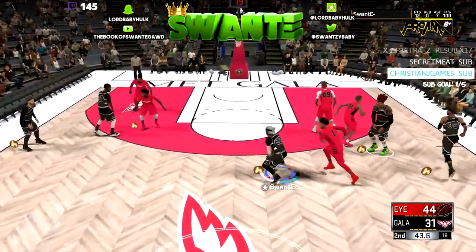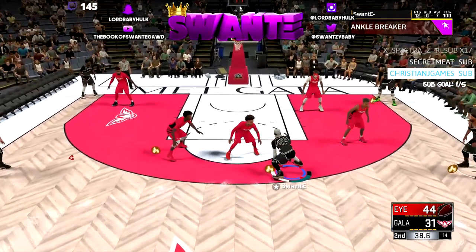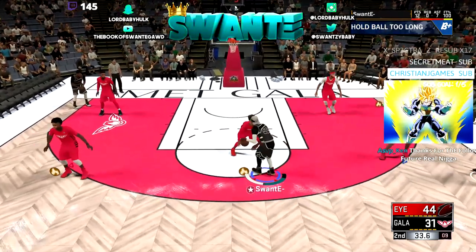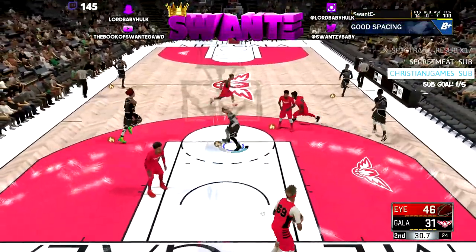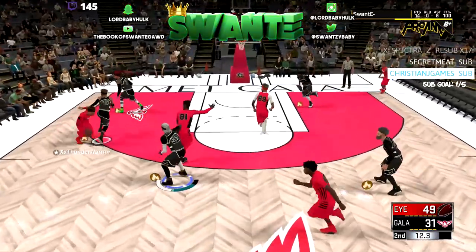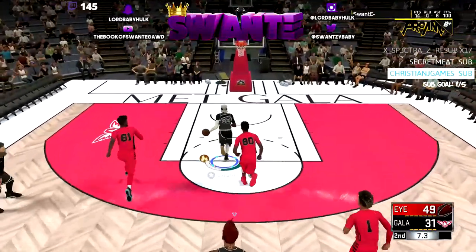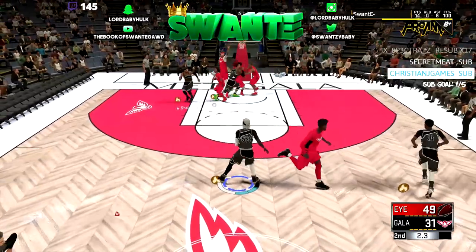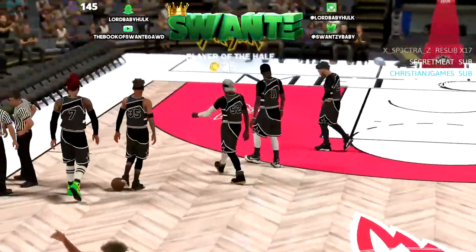Here's another build: 6'7 play sharp — playmaking first, sharp second. I think you'll be able to speed boost at like 87, y'all let me know in the comments. A lot of people have the 6'5 versions of these builds — if you're not a super competitive geek, keep it, it's not worth making another build. This game is fucking trash, don't let 2K rob you. This is for the Christmas noobs or if you're just looking to make a new build.